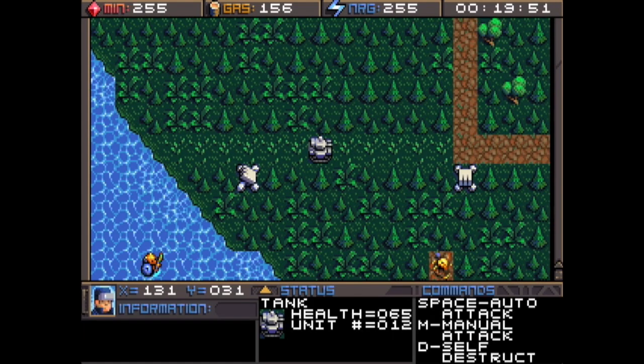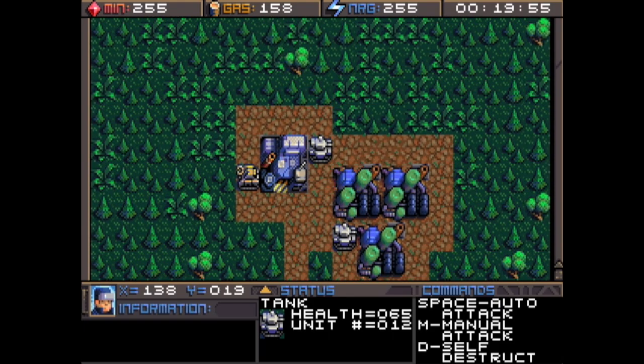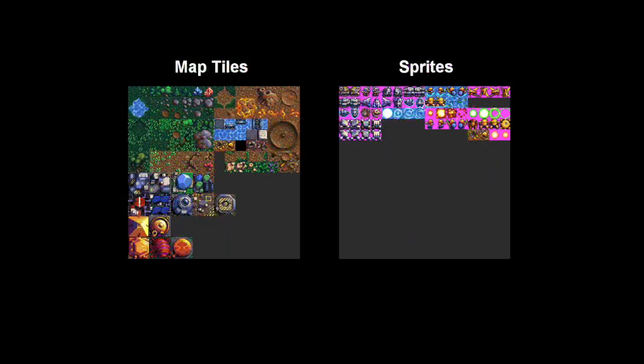One reason if you look at Planet X3 is that most of the various units that move around can only face left or right — they don't face up or down. That's partly because I didn't have a lot of tile space left. So what I wanted to do here was split that up into two different sets, giving me more freedom both for map objects and sprites.